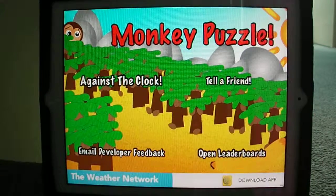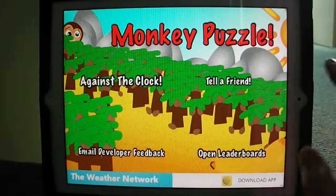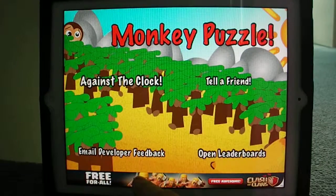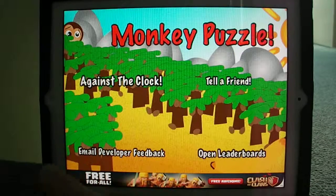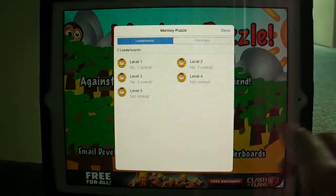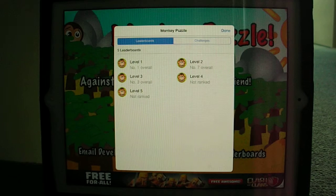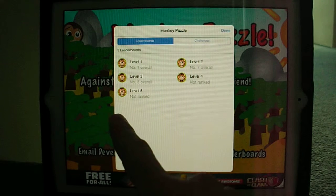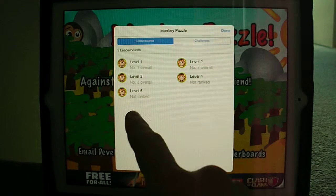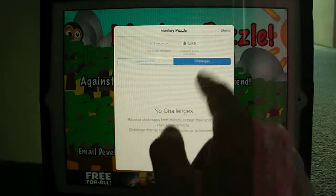It is a free game so you will expect ads, which is not a problem. On the main menu everything loads up quickly. You can tell a friend, you can email the developer — his name is Damian, you can see that in the App Store. You can also see the leaderboards which is quite nice. There are five levels at the moment. I can't get past level three because I have really short patience with puzzle games, but it's good how it tells you your overall ranking — level one I'm number one, level two number seven, level three number three overall.